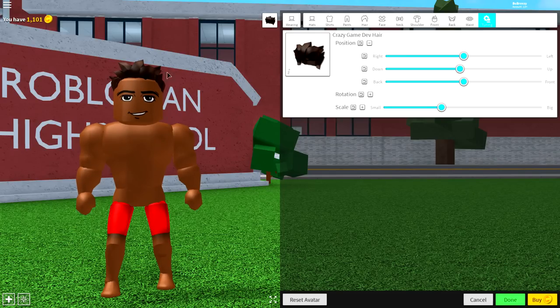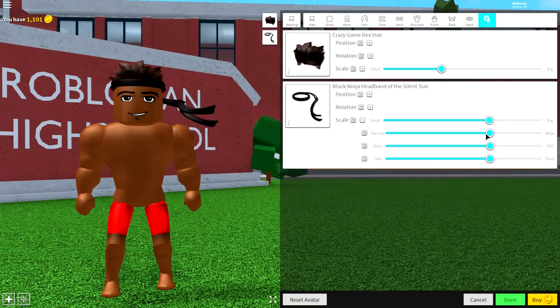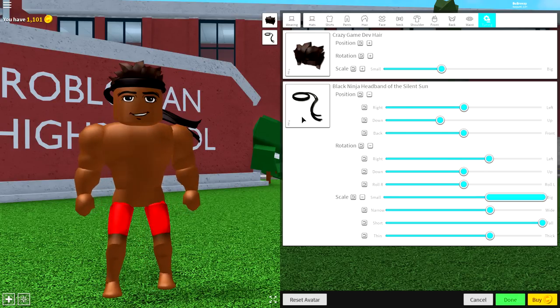Next, we can't forget the classic KSI bandana. A weird thing about this game is they don't have a single normal paisley bandana, so we're going to have to come to the hat selection and search 'headband'. Equip the black one, open the tuning, make it wider and taller, then bring the position slightly up so it touches his hairline. Then change the rotation so that the bit sits at the back, because obviously KSI doesn't wear it the other way.